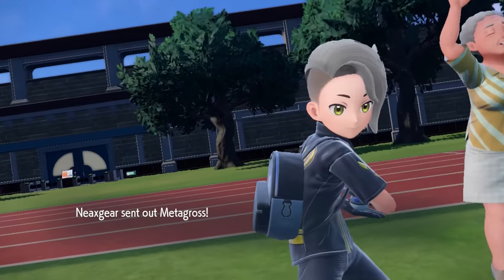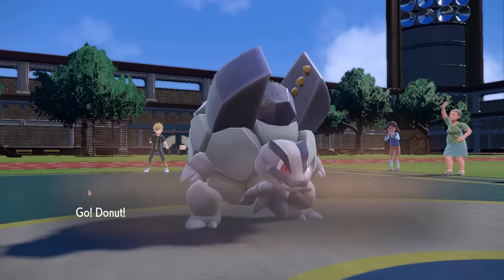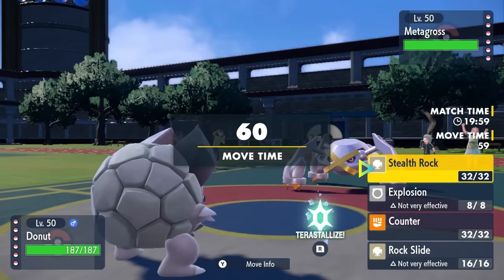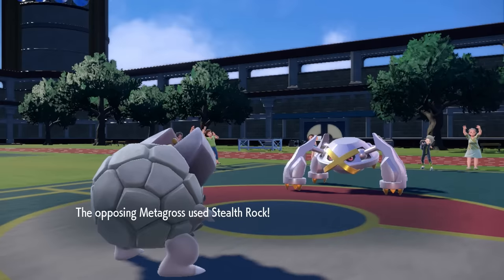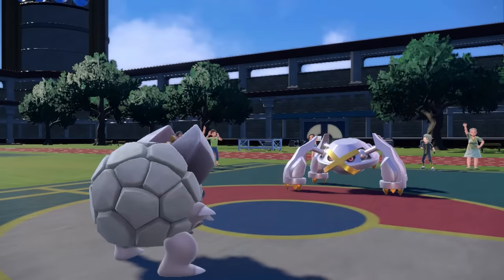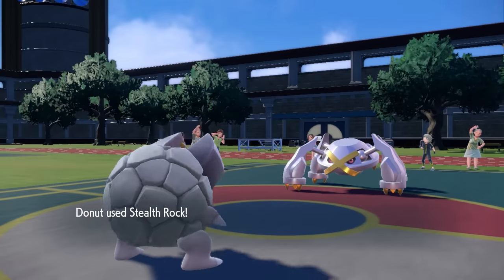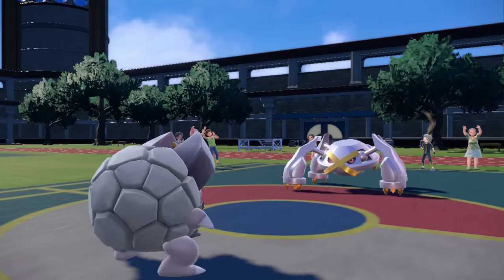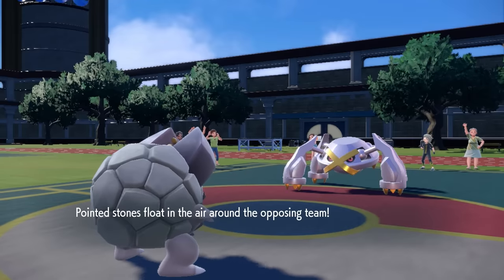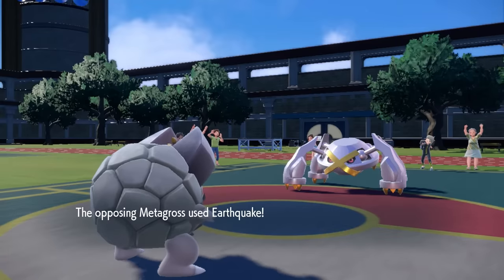My opponent decides to lead off with the Metagross. I'm working with this kind of dedicated lead, Alolan Golem, who has some fun tricks up his beard. I figure if it's a lead Metagross, it's probably just going to go for Stealth Rock turn one. I decide to opt to get my own Stealth Rock up, and we're just kind of comparing sizes here. He goes for the Stealth Rock there. This Golem has a bit of a gimmick in that it works really well against physical attackers exactly like this — it's built to take an attack down to one HP with the Sturdy ability, and then knock them out with Counter.